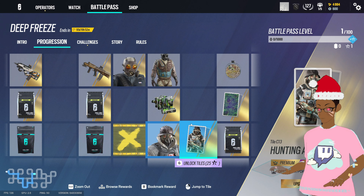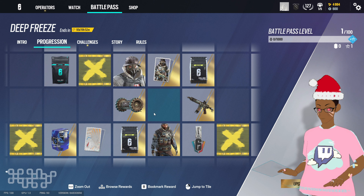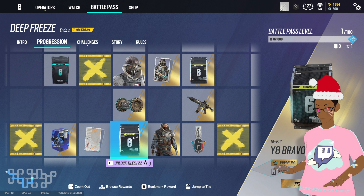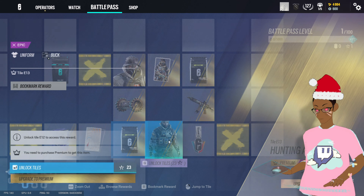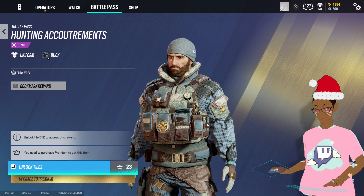Let's see what else we got in this battle pass. Finally some decent added gear in the battle pass — nice, that's actually lit. And Buck over here is getting his own little epic skin. Let's look more into this one — I like the details in this skin.